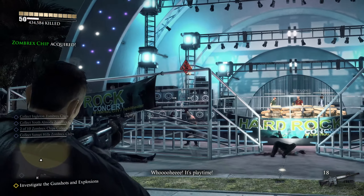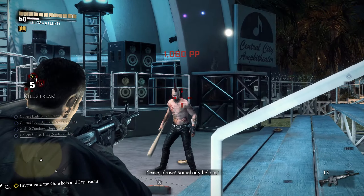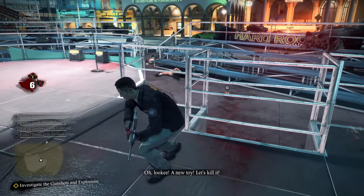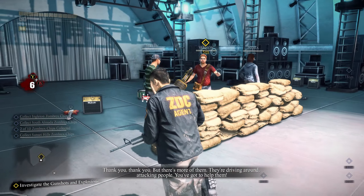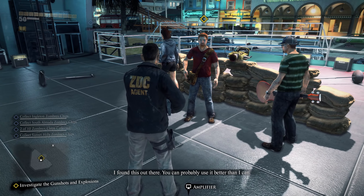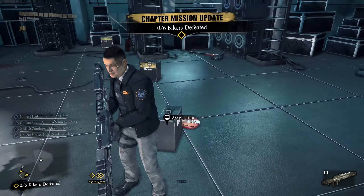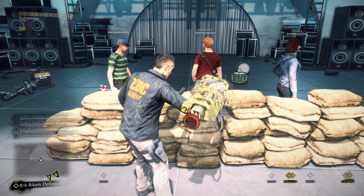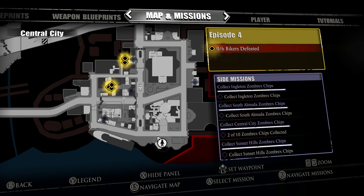Biker gang in-game encounter: they're attacking civilians, someone shouts for help. Brad intervenes. A rescued survivor hands him a weapon — the power fist thing from Case West, the impact hammer. I completely forgot about that. There's an achievement for finishing this main mission chain. I guess I'll head to these and then hit up the ones close by. Let's cut to when I get closer to the chips.